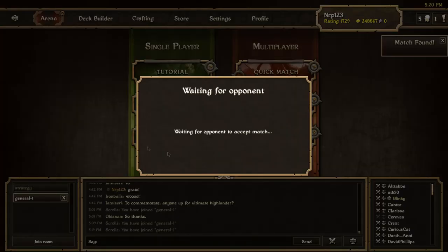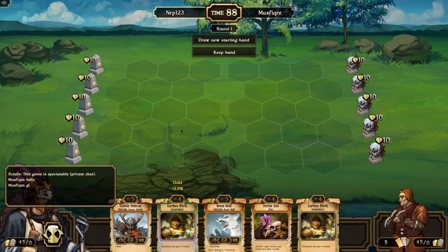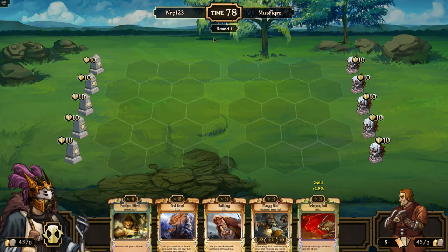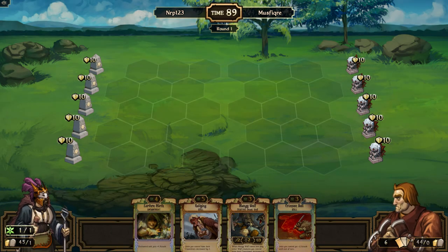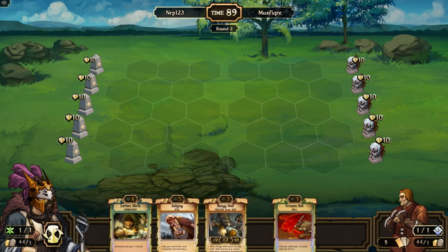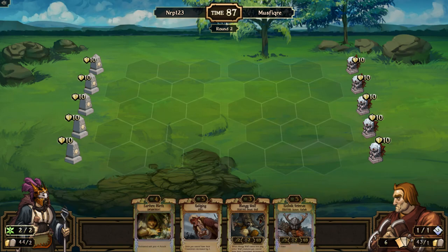I'm going to try to get another ranked match video in for today, so sit tight. Here we go — Mustvicor. Good scrolls in my starting hand but no low drops, so I'll draw a new hand. Back-to-back games with very bad starting hands, but luckily we were able to draw a surrender last game. Order this time — order gives me a decent amount of trouble because of like gallen defenders and stuff, but hopefully earthen mirth helps me break through.